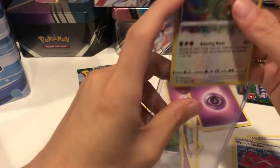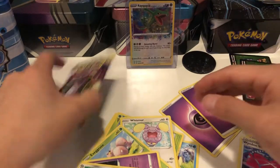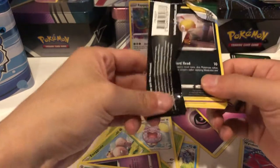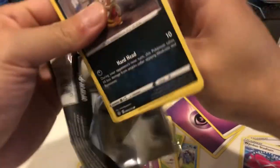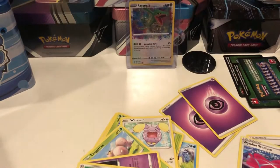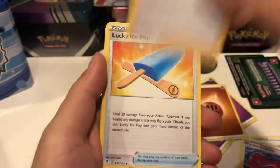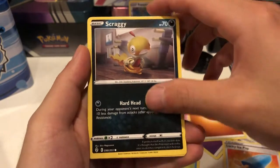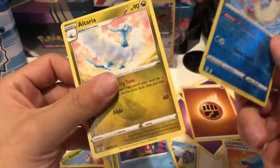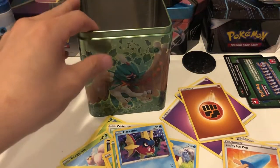The grass tin is starting off with a Rayquaza amazing rare — not bad at all. We have one more pack. I wouldn't call it a bad product, but maybe the good packs are on the less popular products. Got a fighting energy, an Avalugg, a Zinnia's Resolve, a Lucky Ice Pop, a Scraggy, a Drowzee, a Marill, a Dwebble, a Carvanha, a reverse holo Melodic, and an Altaria. So realistically the grass tin's best hit is the shining Rayquaza.